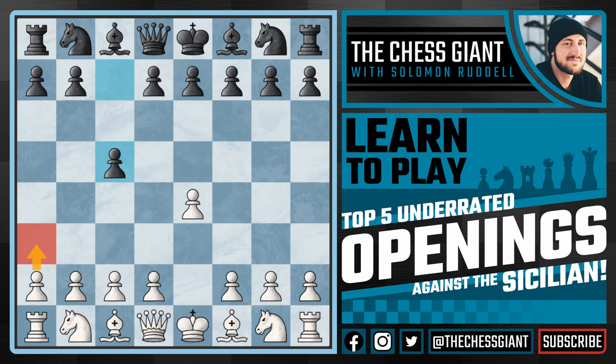Our next opening option is the Snyder variation. This is slightly less aggressive, but it's a very solid system for White. We're wanting to put pressure on that G7 pawn. And oftentimes in this position, Black will want to play D5. This move, B3, seems a little passive at least at first sight.